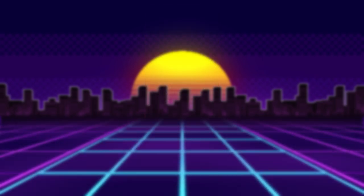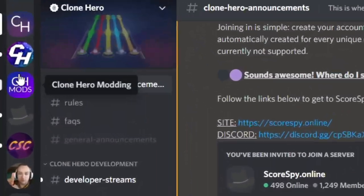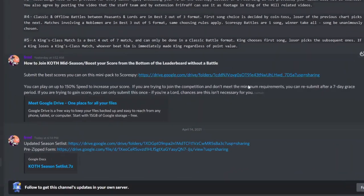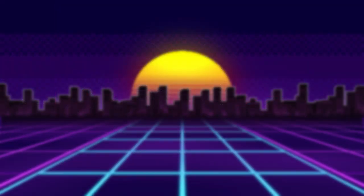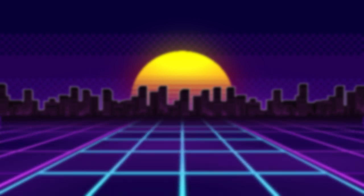If you would like to join mid-season, there is a way. All you have to do is submit the best scores you can on this mini-pack to Score Spy. You can play on up to 150% speed to increase your score, as Score Spy increases your score depending on your speed. If you are trying to join but don't meet the minimum requirements, you can resubmit after a week.